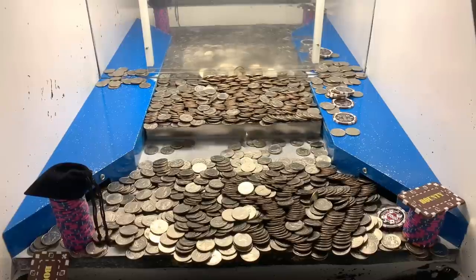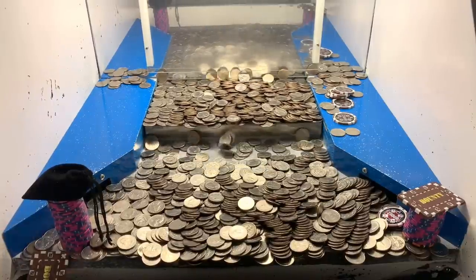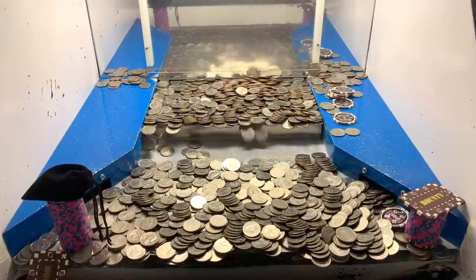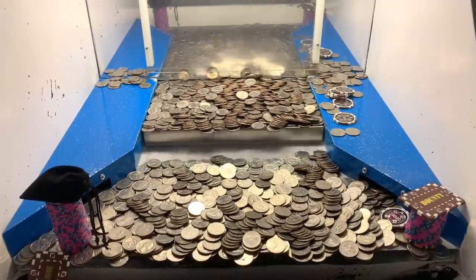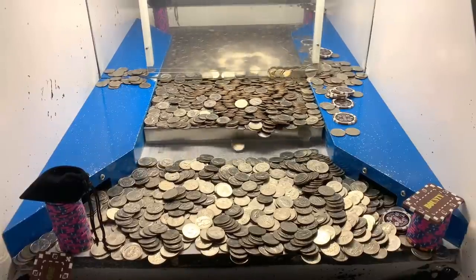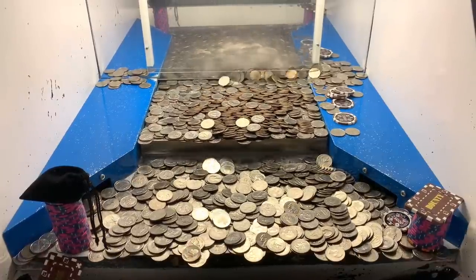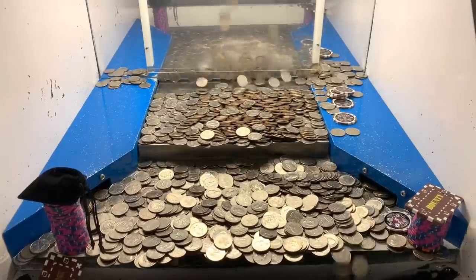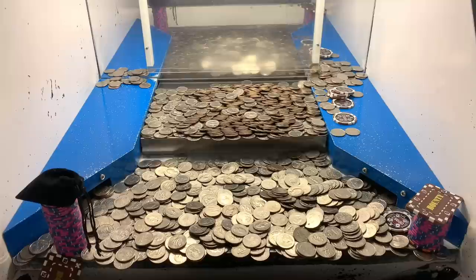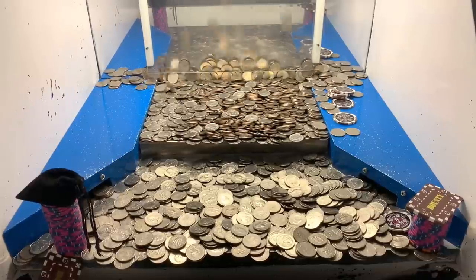Nice, we got that tower on the left corner! That bounty chip got stuck against the glass unfortunately — I feel like that's going to interfere with that tower falling down. The way it's positioned, it might make that tower get stuck against the glass, so I might have to call them back to rearrange that. Let's push on the right hand side for now and try to focus on getting that tower to go. Let's load this thing up with quarters again — really need a nice base of quarters filled out behind all these towers.